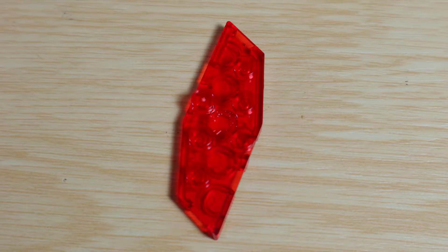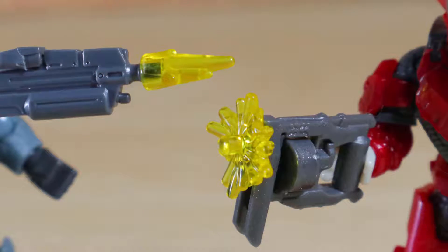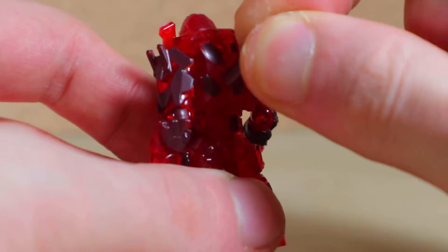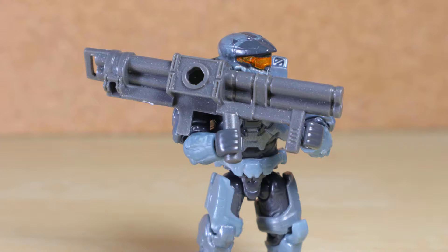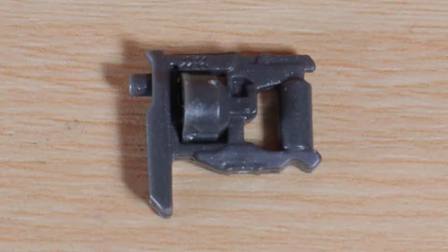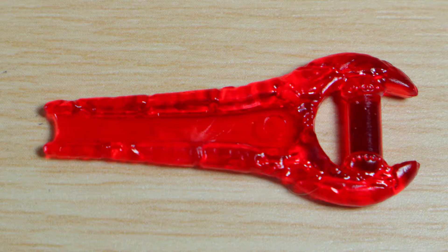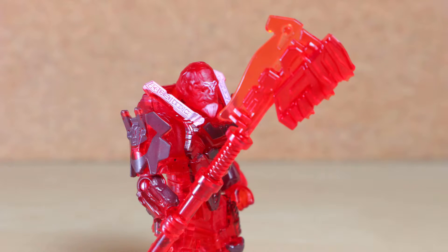The set includes three tan base plates, one in transparent red, two sets of flare effects you can leave separated or combined — they do attach to a few of the weapons included. A clip is included for weapon storage, but there's a spare you can also use. There's a rocket launcher in gray, an assault rifle with ammo counter in gray, a shock rifle in light gray, a mangler in gray with moving drum, a ravager in gray, an old scattered energy sword in transparent red, and a gravity hammer in transparent red.